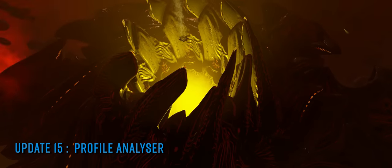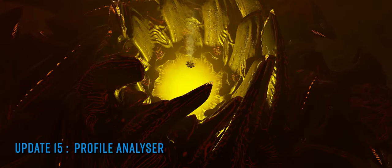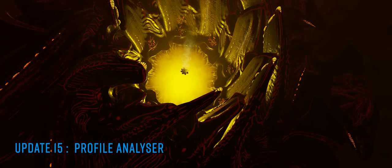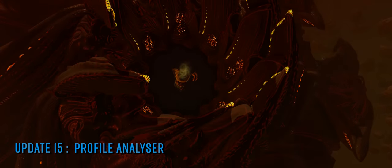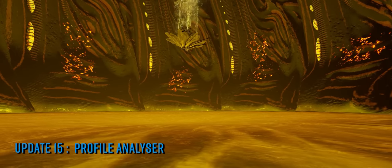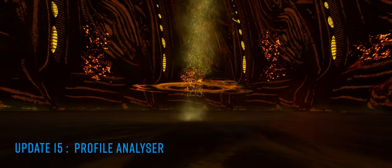Brace yourself for this next one. We've seen reports of Odyssey's handheld profile analyser scanner imparting physics into objects that it's used on — somewhat like a space leaf blower. Yes, really. We've not tried this ourselves yet, but I've linked to CMDR Ray Mobulus' video on Twitter below, which shows this very phenomenon in operation at a ground settlement. If you fancy trying it yourself, get in before it gets fixed.